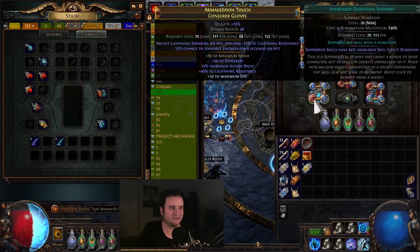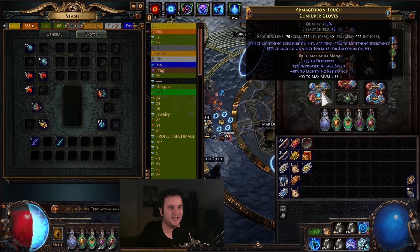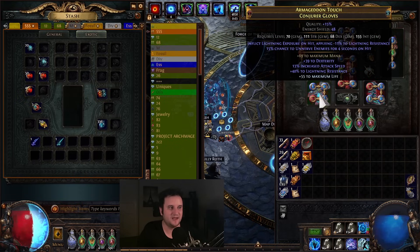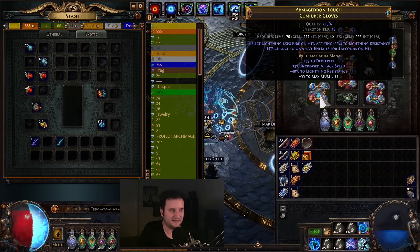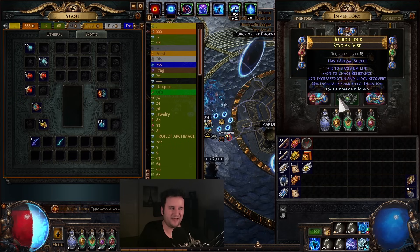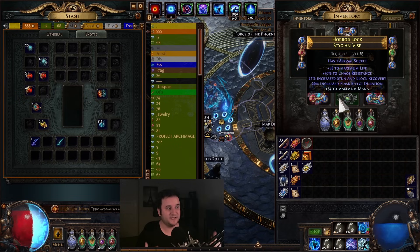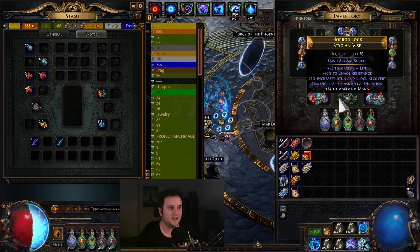The only thing that changed for my gloves is I rolled some Eldritch Currency and I did hit Lightning Exposure, which isn't all that necessary because I have Wave of Conviction anyway. But it's nice to have while mapping when I'm not putting down my Arcanist Brand. Also, a Nerv is just a lot — enemies take 10% increased damage. I have a Stygian Vice now, which is basically just three mods and crafted Mana, but it does have a Chaos Res roll, a High Life roll, and a little bit of Flask Effect duration. Goes a long way.